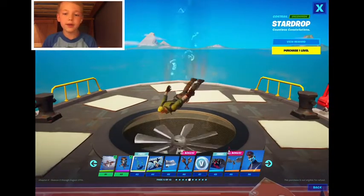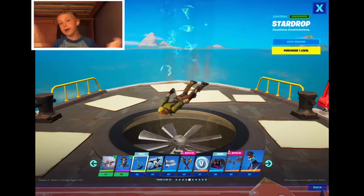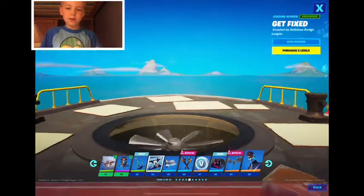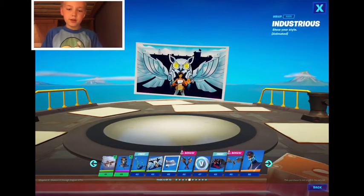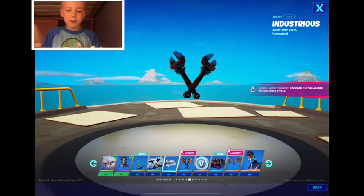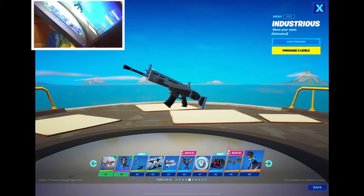Now star drop — I don't have that yet, so get on that. Star drop, control, Get Fixed loading screen, industrious wrap. Wait, it says it's animated — oh, that wheel on there, I don't know if you can see, but the wheel is turning.